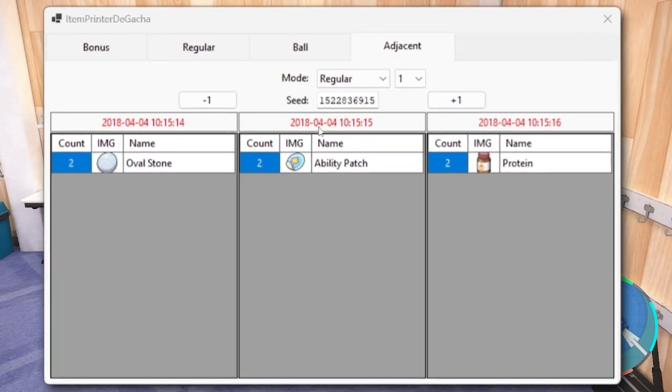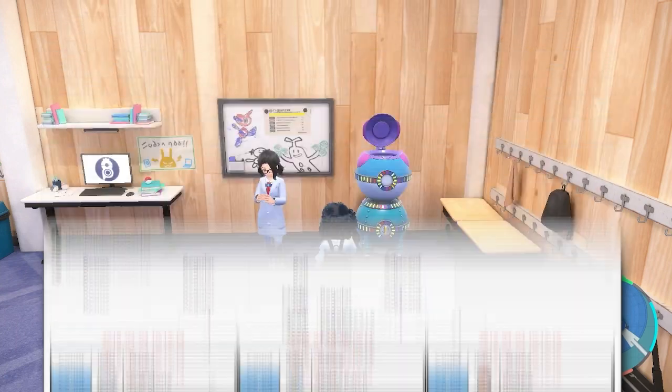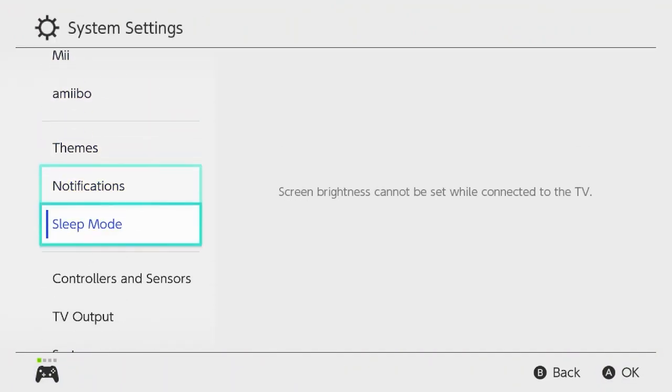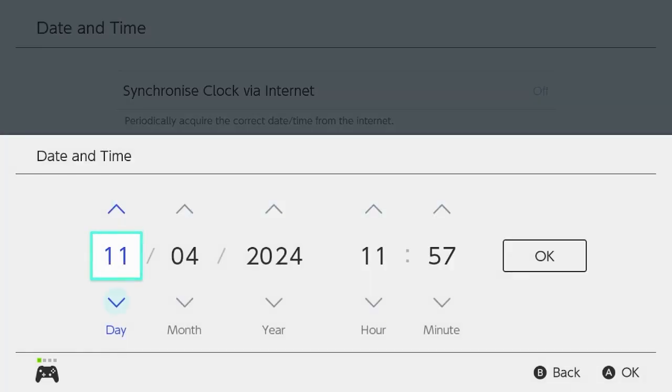As you can see there's a date here — this is our target: 2018 0404 10 15 15. What we're going to do is go to the home menu, go into our system settings, and scroll all the way down to system, then date and time, and input the date it tells you to.